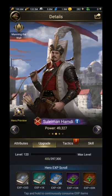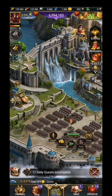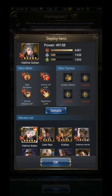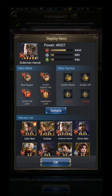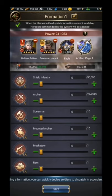I upgraded my heroes to level 120 and made them my main dispatch heroes. Going to the drill ground, under formations — this is my main hero for archers, and the other hero is also for archers at level 120. You can also get a pet from the pet house. This eagle is specifically for archers — each pet is for specific troops, so choose everything for the troop type you're using.